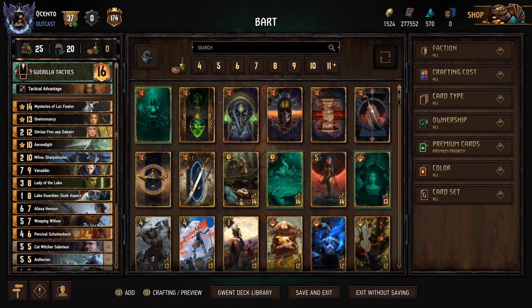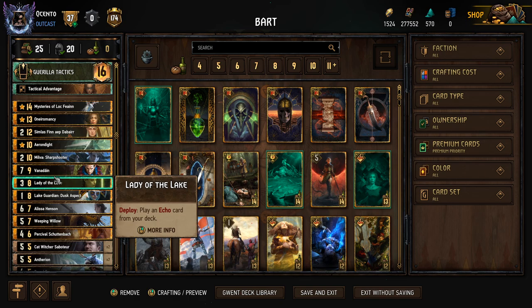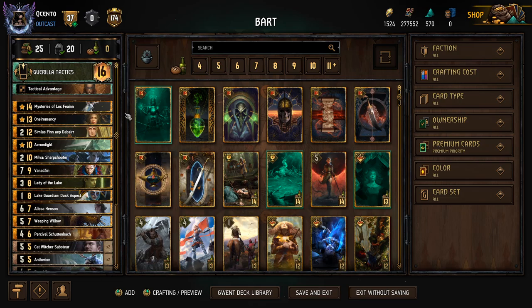Good morning guys and welcome back to the channel. Today we're going to be taking a look at teammate Bart933's deck that he brought to the top 16 qualifiers last weekend. Out of all the decks that I saw, this is one of my favorite ones. It plays heavy into control but still generates tons of points and feels very comfortable. It doesn't have Saskia, and it feels pretty smooth, utilizing the Venadain combo with Alyssa that fits the deck and my play style.